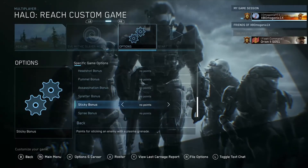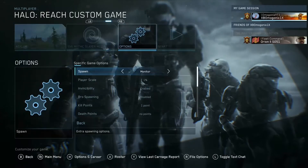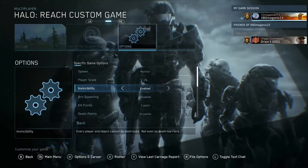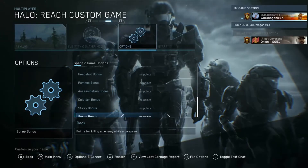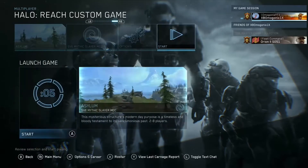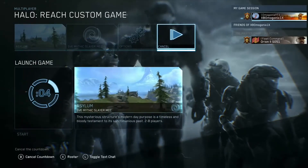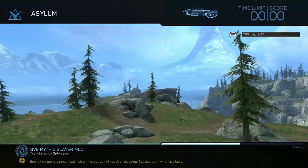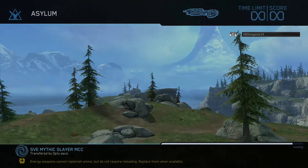Nothing really much too special. My favourite options in particular are the player scale and the spawn type. The invincibility one is good too. So let's go back, accept that, and we should be good to go. We'll see how small we are. I also have many other tutorials on how to do cool things like this with SVE Mythic Slayer and Halo Reach — on both Xbox 360 and MCC.